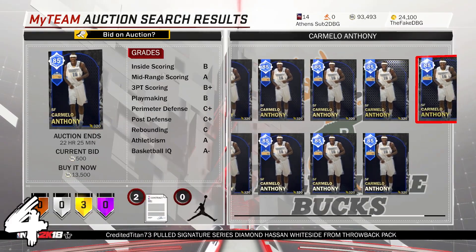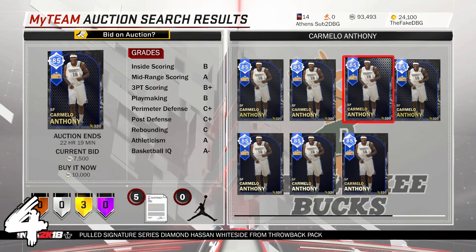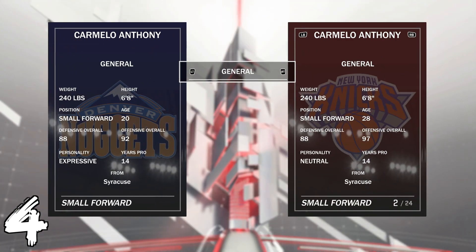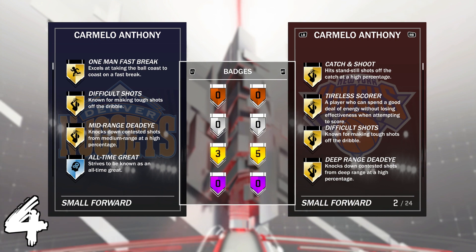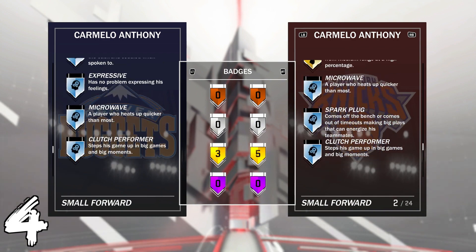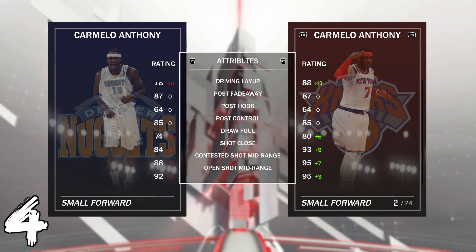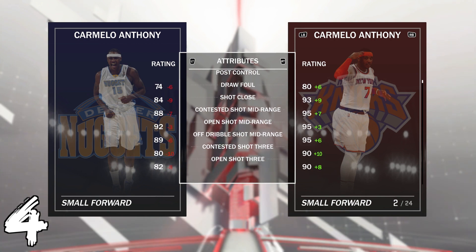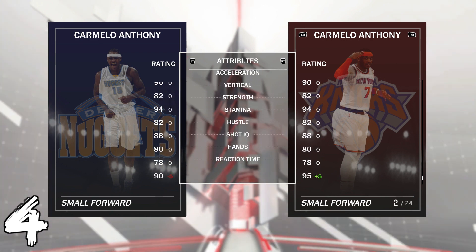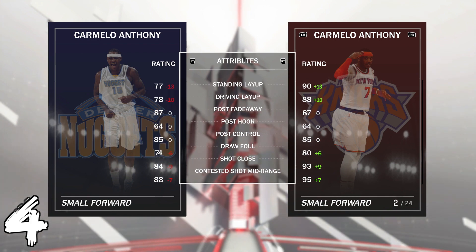At number four is Sapphire Carmelo Anthony, who goes for 13.5k MT. The reason for this card being on the worst value list is that for maybe 1,000 MT more you can make up the Ruby Melo, who comes with two extra Hall of Fame badges. This sapphire also has fewer badges, plus 13 standing left, plus 10 driving left — way, way better at shooting, like plus eight open shot three, plus 10 off-dribble shot three. Even though the rest of the stats are literally the same, he's just so much worse at shooting and they're basically the same price.